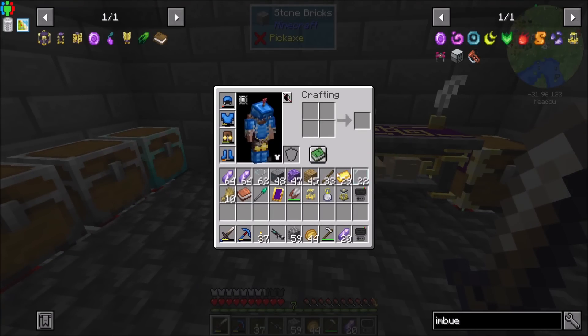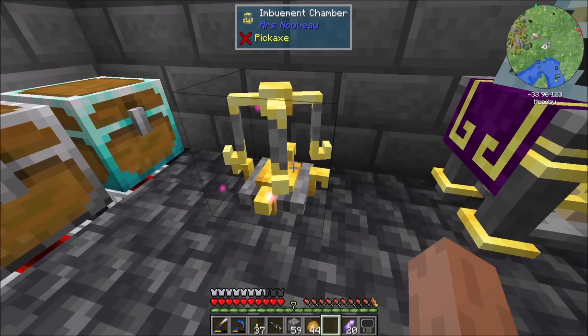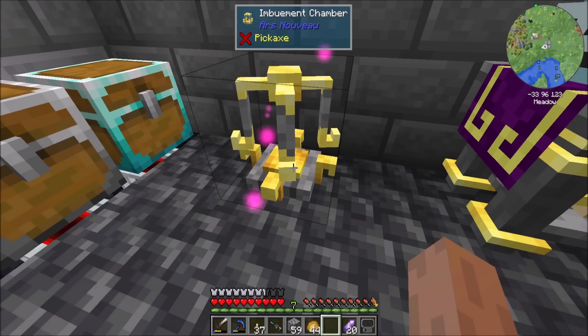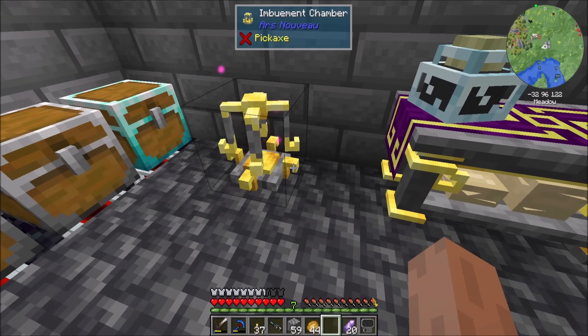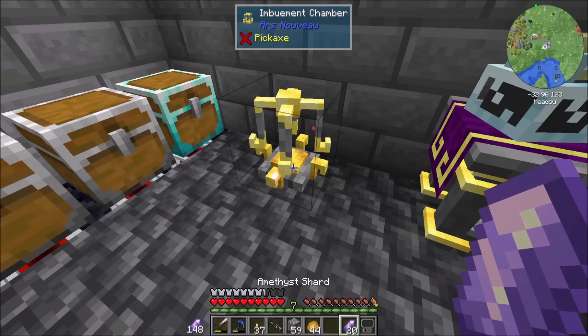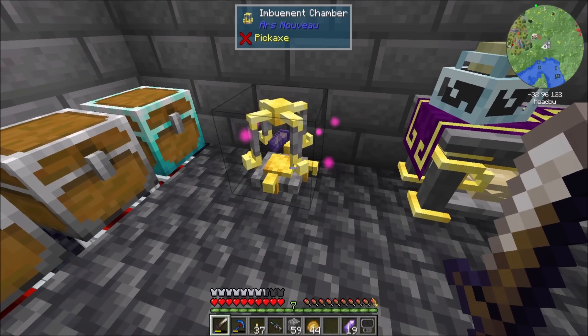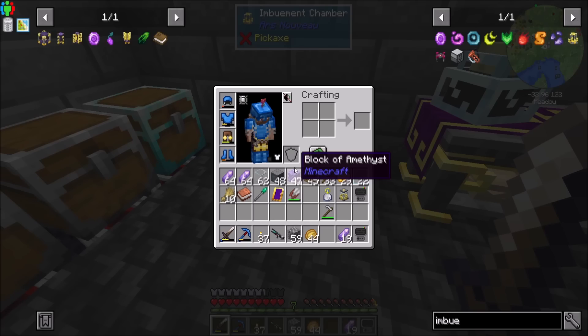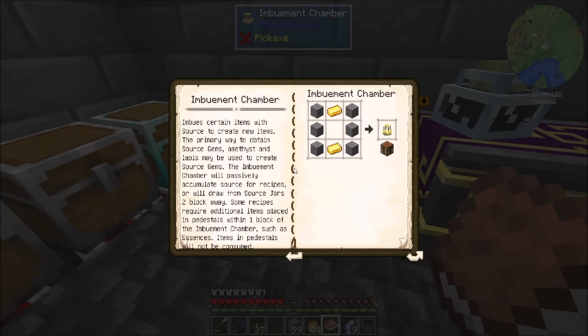Let's see what the imbuement chamber is all about. The subtle beauty of that is just the model, the animation of the model, the little particle effects where it looks like it's obviously bringing in stuff. If I pop a gem in there, does it just eventually turn into one or do I actually have to supply this with source? Imbue certain items with source to create new items - the primary way to obtain source gems. Amethyst and lapis may be used to create source gems.